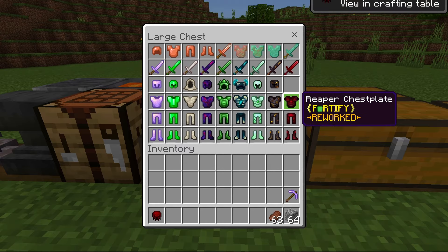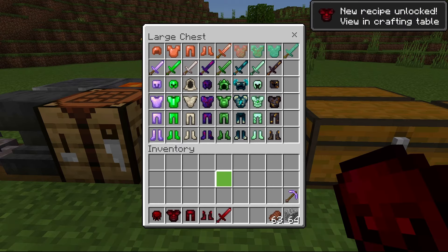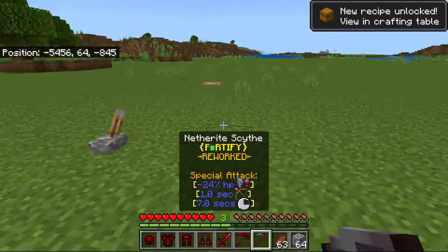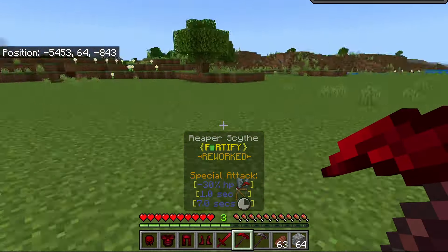Let's start with the Reaper set, as it is one of the mid-better sets and it's also one of the newer ones. A lot of people ask the question: how does the scythe work? So I'll show you guys in a little bit.